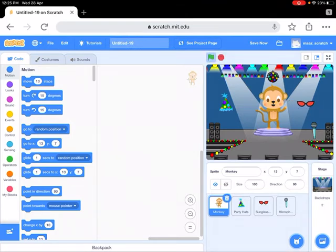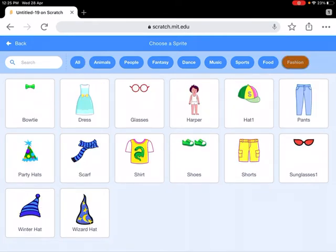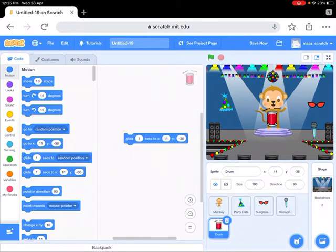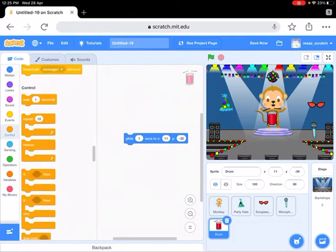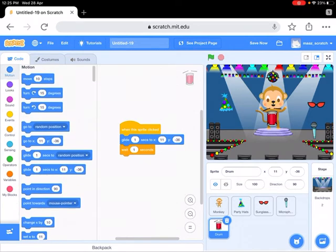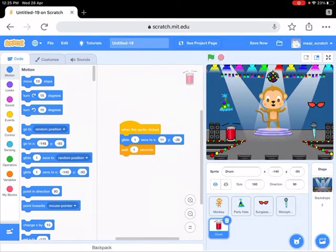And now I'll take it, put it over here and see - glide over here, wait one second. I'm going to get the other block. It should glide over here like this. Let's see.